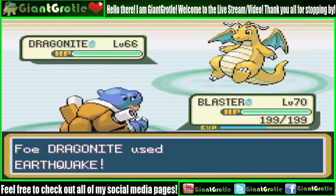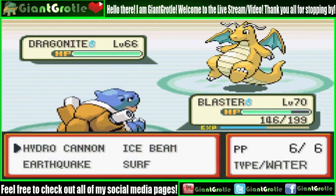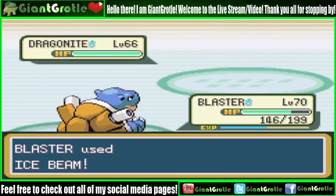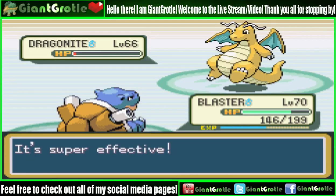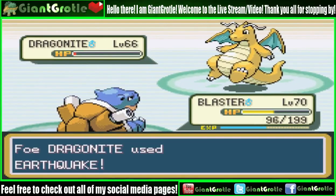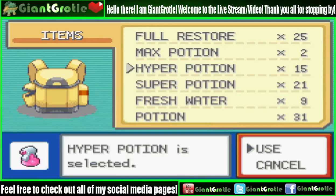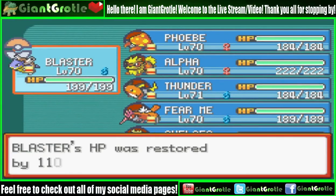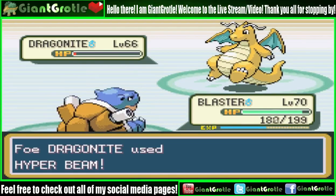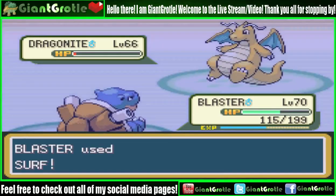It's going to use Earthquake — okay, I can deal with that. It assumed I would keep Thunder in, but I didn't. Ice Beam will probably do at least half HP. It almost fainted, and there's another Earthquake — it'll probably use another Full Restore. I'm going to use a Hyper Potion. It used Hyper Beam — okay, I'll use Surf to finish it off.